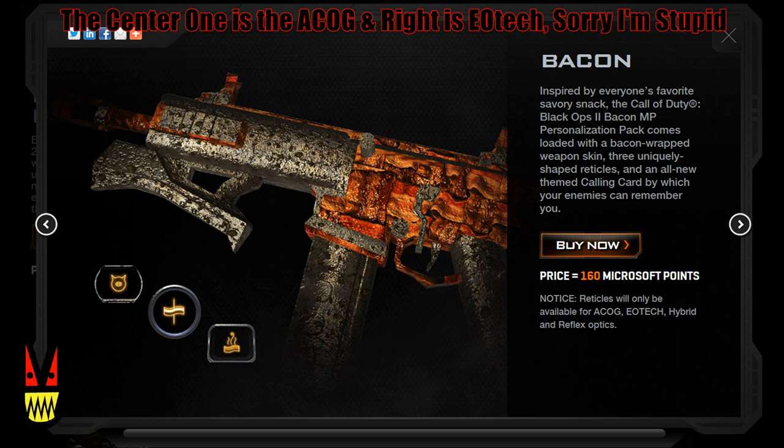The last and final one — and by the way, there are nine of them — is Bacon. This one looks pretty cool because it looks all melted and warped. I really like it. Not so much the reticles, but the skin itself just looks warped and damaged. So those are the nine different camos you can get. Once again, it comes with the camo, the three reticles, and the player card — which is pretty much the camo design on a player card.